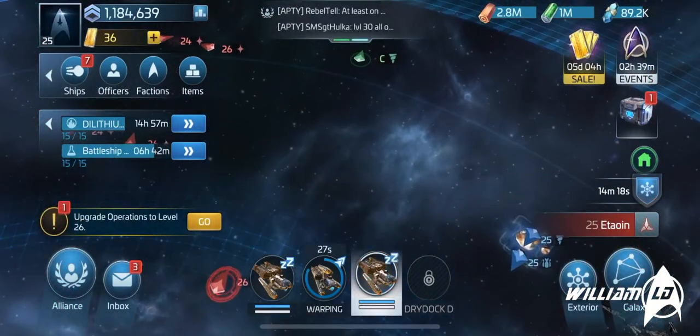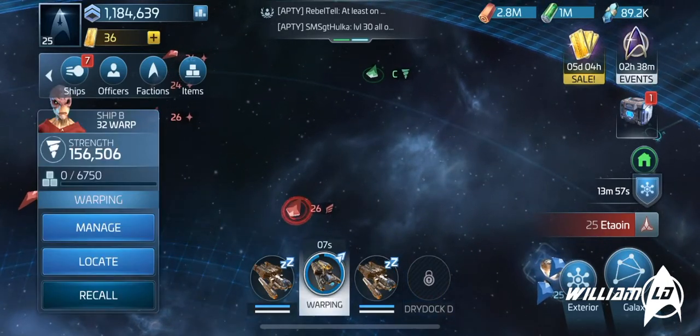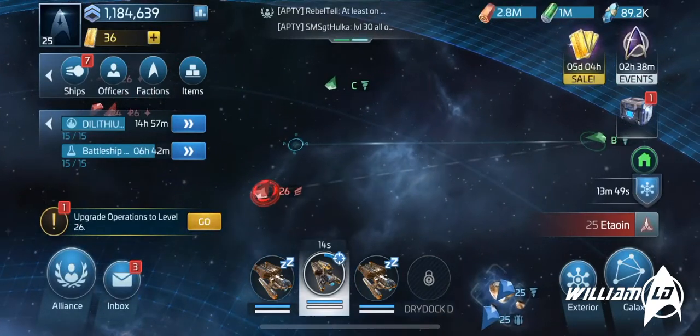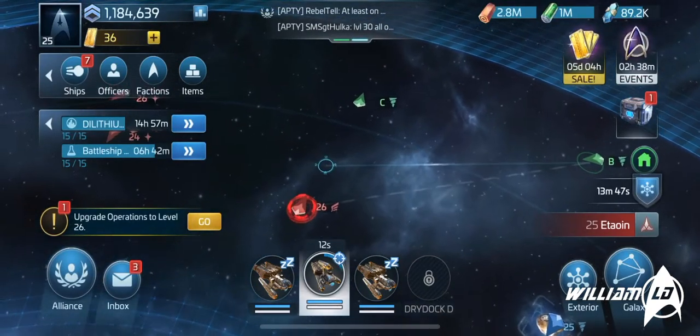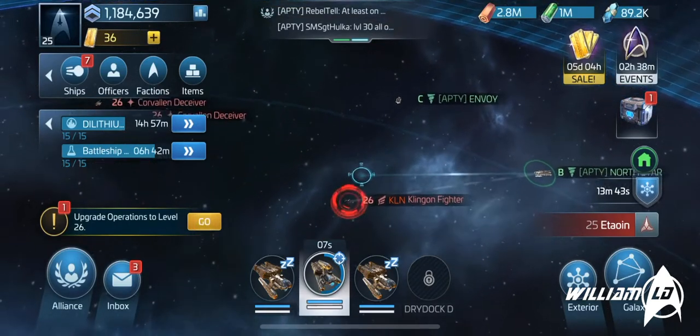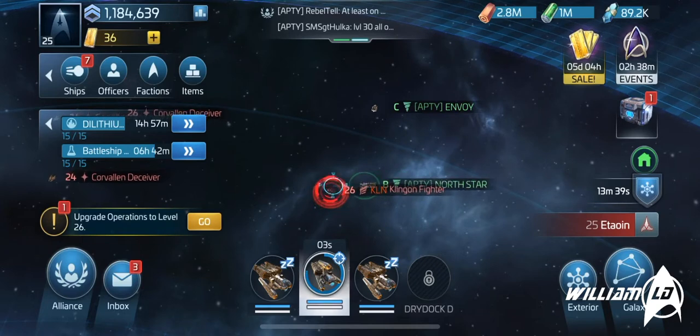I'm going to speed this up so we can wait for the NS to arrive. Here's my NS coming into the system, coming straight — I've sent him straight at the hostile that's going to take out my envoy. Boom.